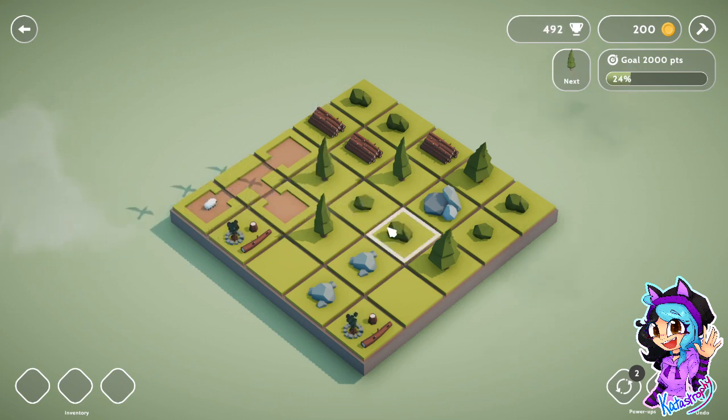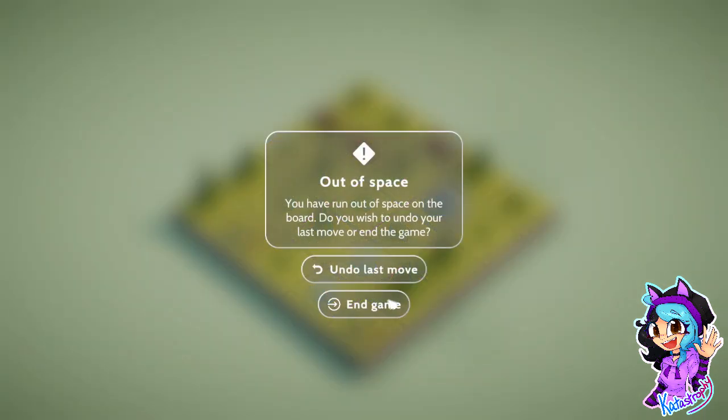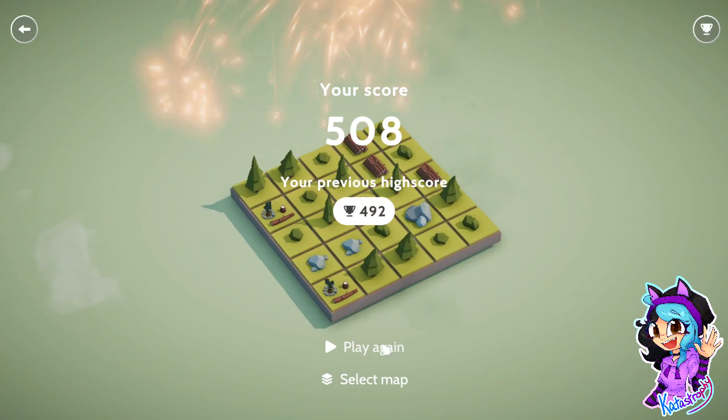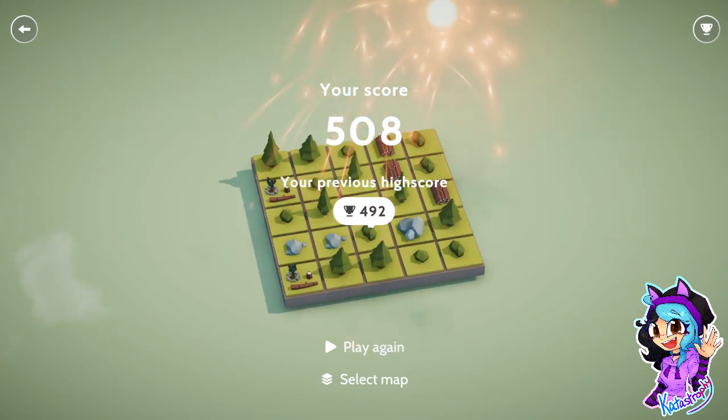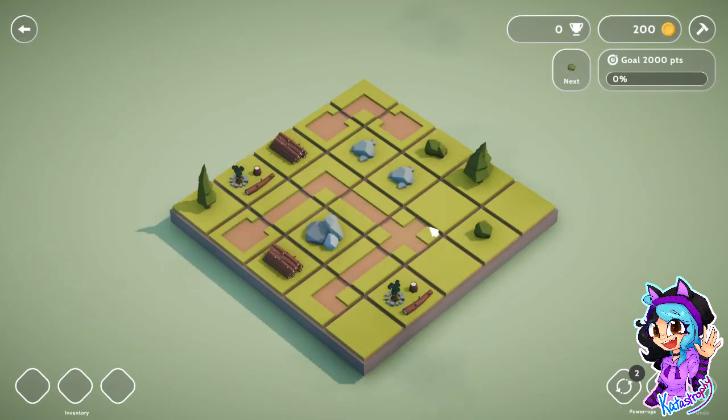I would like to move that tree — why can I not move that tree? Why is this not a thing? I'm not getting this. I know what I'm doing, I swear. Have I messed up? Yeah, that was not supposed to happen, guys. So you can only move the item that is selected, and you've got no choice on changing the selected item.